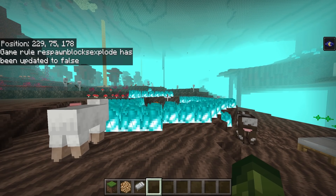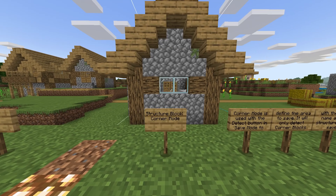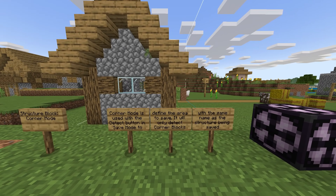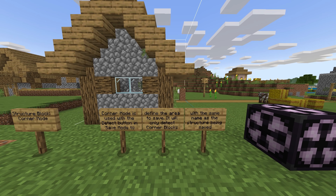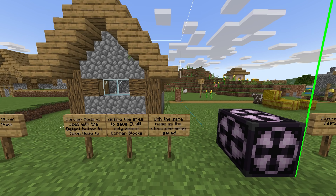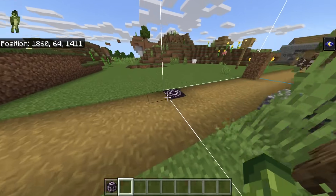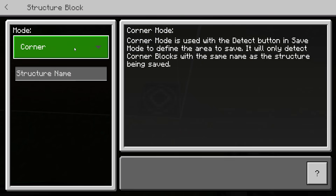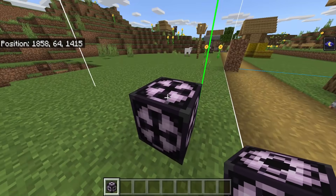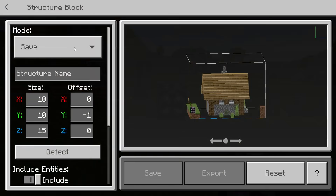Another feature that has been added: structure block corner mode. Corner mode is used with the detect button in save mode to define the area to save. It will only detect corner blocks with the same name as the structure being saved. We have a structure block here and I've already added the corner mode — you can see they're different. I haven't fully messed around with it, but this has finally come to the Bedrock version.